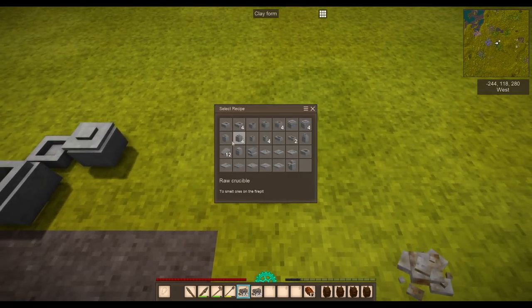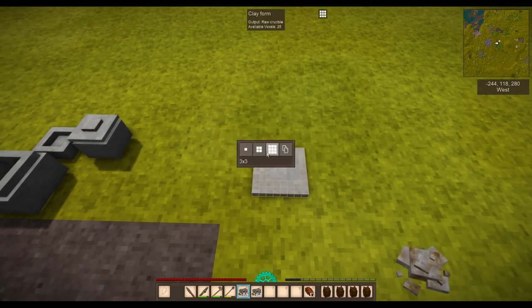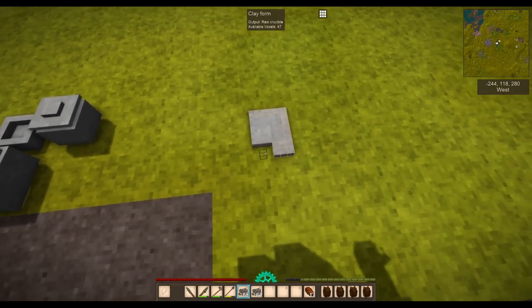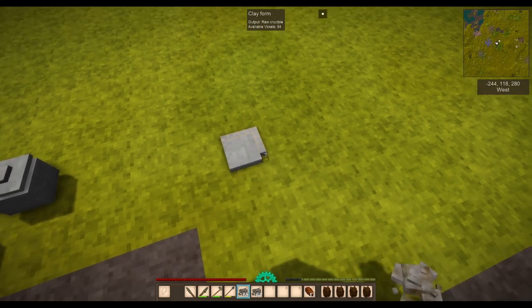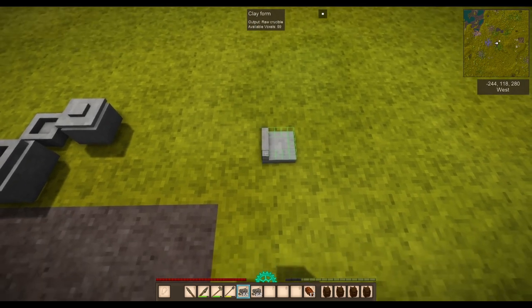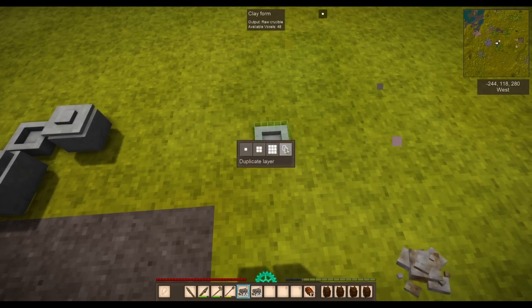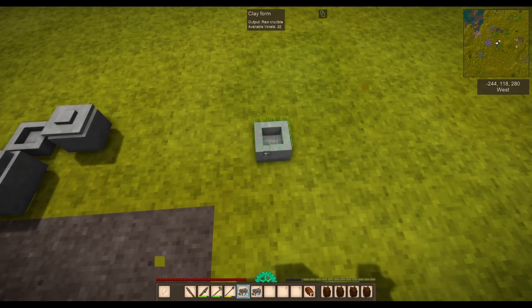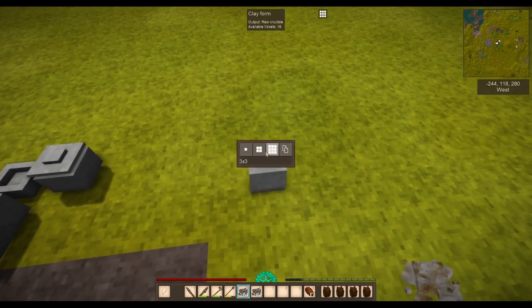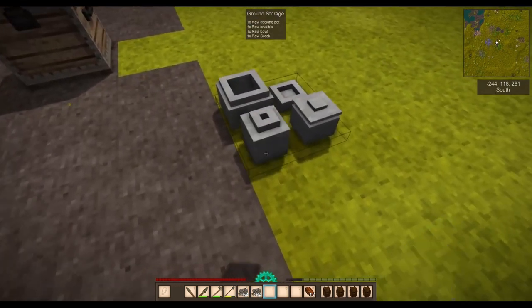The last item is a crucible, which is going to allow us to do some smithing and casting later. I'll press F to go to the biggest voxel size, click out the clay, then go back to one voxel and add clay by right clicking. Then go to F, use duplicate layer, and there's our crucible. All of these items can sit in the same block, which will matter when we go to fire them.